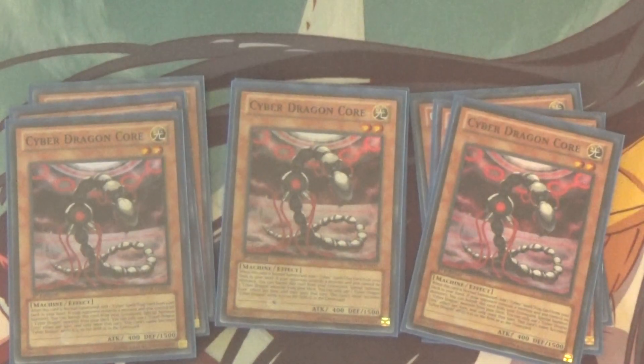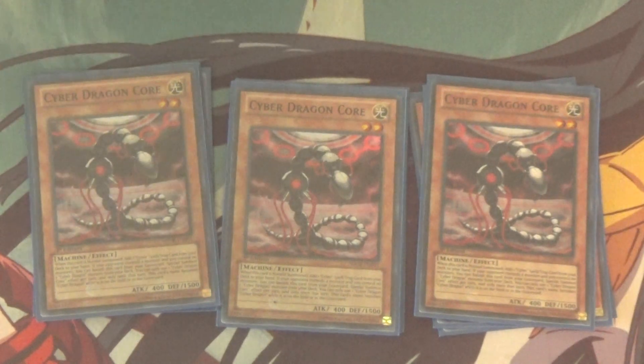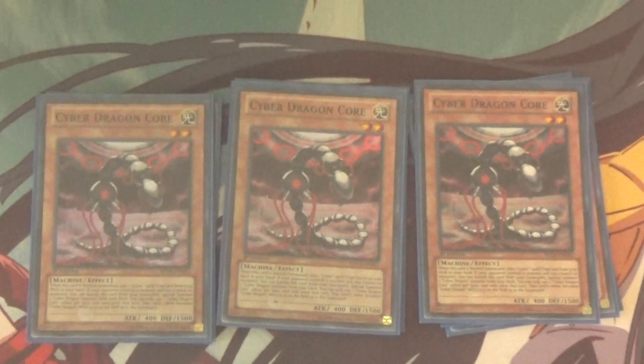Moving on, we've got Triple Cyber Dragon Core. Whenever it's Normal Summoned, you get to add one of your Cyber Spells or Trap Cards back to your hand. And then if it's in your Graveyard and you control no monsters while your opponent controls a monster, you can banish it to Special Summon a Cyber Dragon from your deck. Like most of the newer Cyber Dragon stuff, it's counted as Cyber Dragon while on the field or in the Graveyard — really good card overall. It's amazing as a Machine Duplication target.